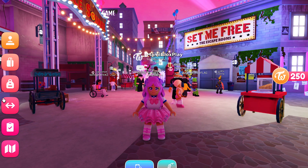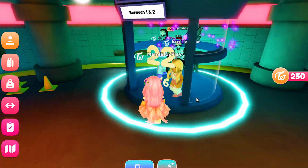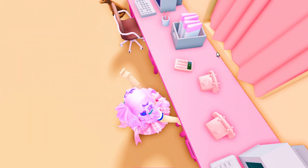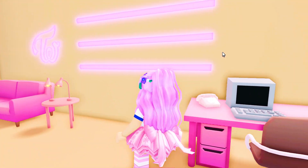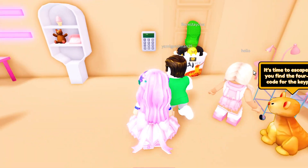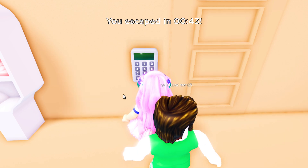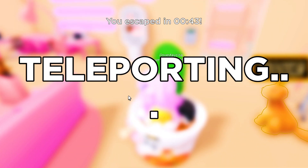Now I am ready to play the escape room. Let's join this here. You will be teleported to this room where you will need to look for a four-digit code. Found it. Let's try this combination: six, five, five, four. Yay, we escaped. Off to the next room then.